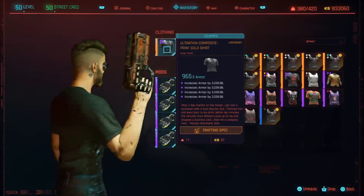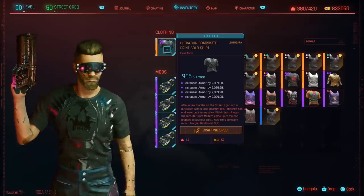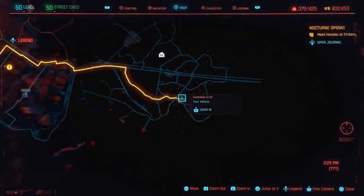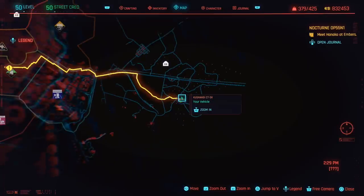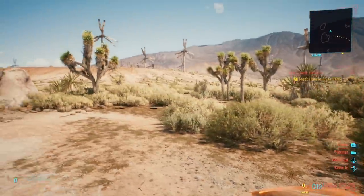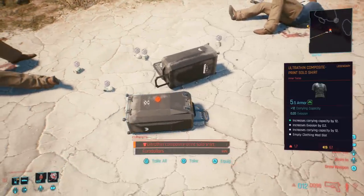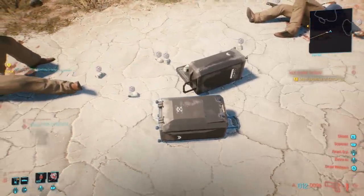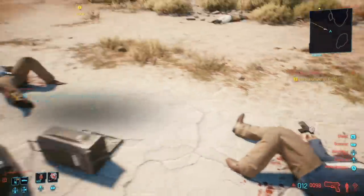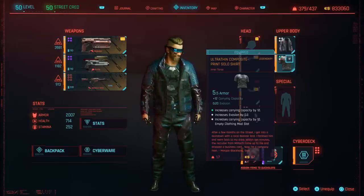The next piece is even easier — the solo shirt, which looks pretty awesome. You'll find this again in the Badlands region, specifically right here in this crossroad area. Once you reach that location, head through the bushes and you'll reach an area with a couple of rocks and a few dead bodies. Inside a briefcase here is where you will find the Print Solo Shirt. Also pick up all the money on the ground — there's at least a few thousand Eurodollars, which can be really useful early on in the game.